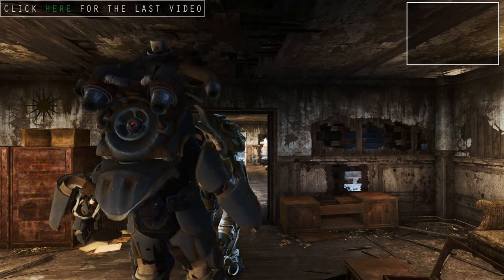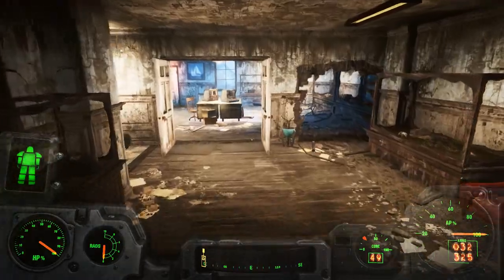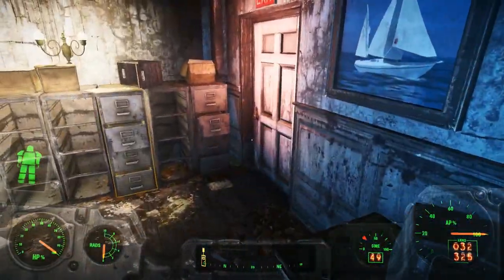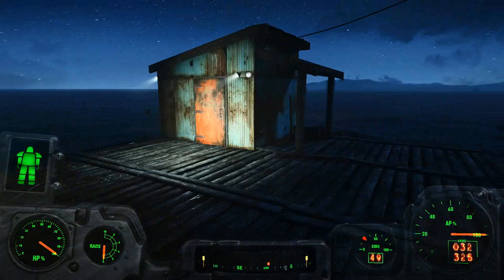I think at this point I really should start using Radaway a little bit more often. I know I protest against it because it's like, why would I use a thing that will get rid of 400 radiation if I only have like 50 radiation? But I have like 70 Radaways, most of them stored away inside of Sanctuary so that way it wouldn't weigh me down as much.